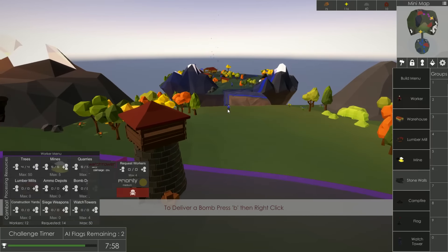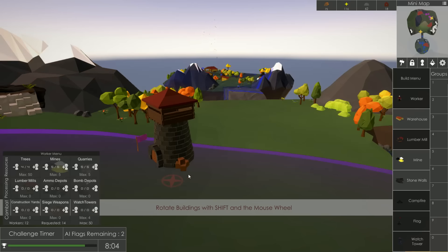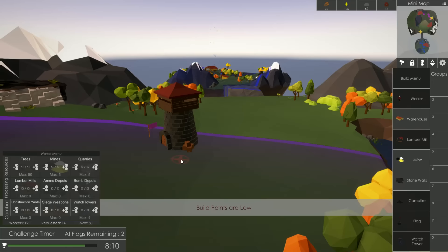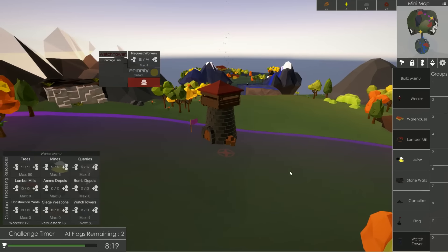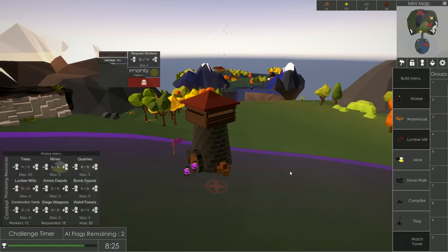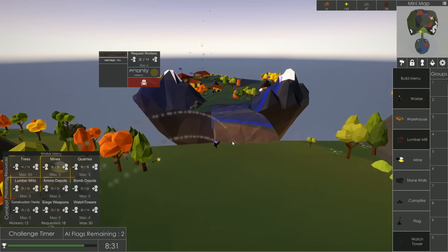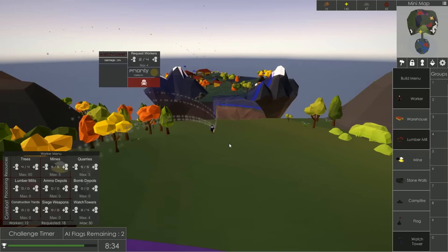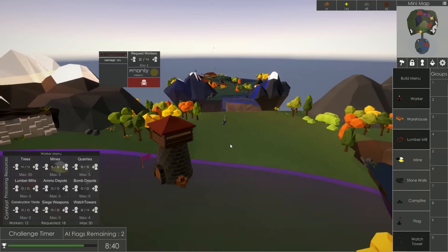We're going to have to replace the lumber mill as soon as possible once we have the build points. Now, will this thing shoot or what? There's a little target symbol but what does that mean? Request workers — so people have to actually go into this building and use it. Alright, get in there! Here comes another one. And — yes! Yes! That's what I'm talking about! How do you like it? Okay, I'm safe for a while. Let's get our lumber mill back up and running.